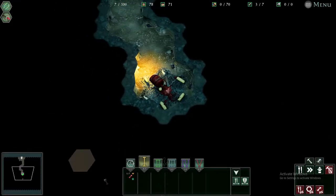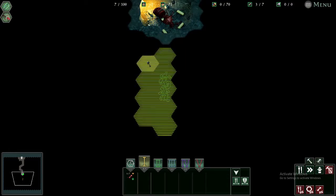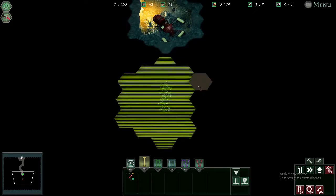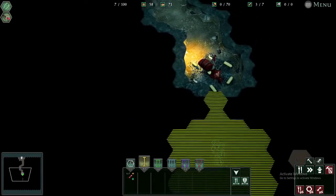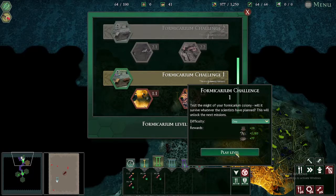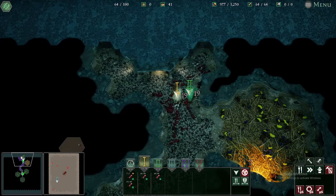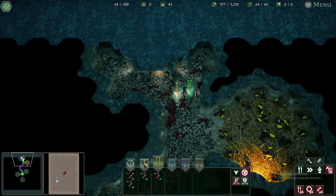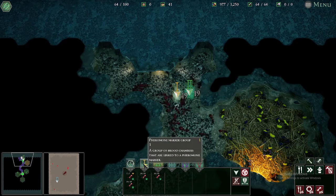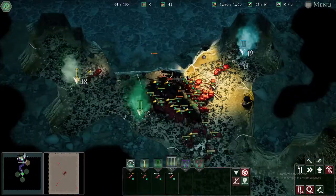Welcome to the first Formicarium Challenge. Quick disclaimer: this is possible on the hardest difficulty even with workers only, because our mutated ants in the Formicarium have skills they can unlock to triple their damage and take much less damage. I did this on easy because that's what I played the first time, and replaying the challenge would require making an entire new save file. Things start out easy, get a little harder, but my workers tear through the enemy like paper.